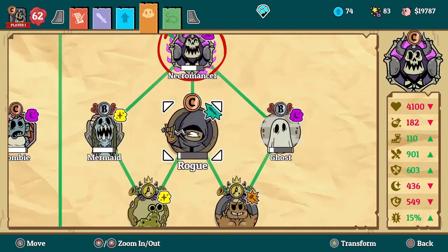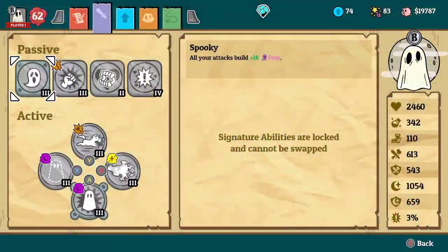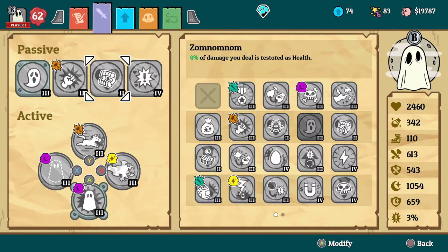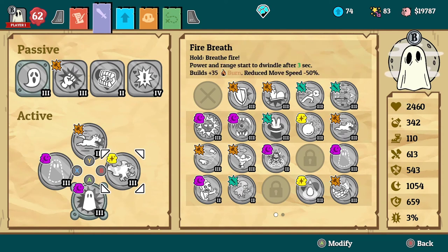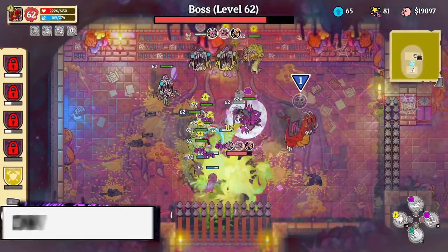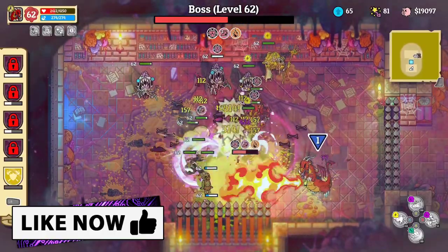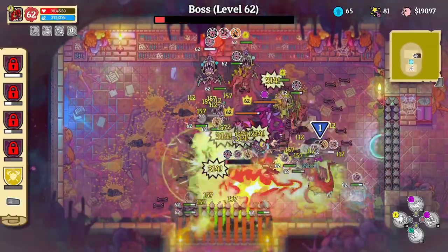An honorable mention we can't forget is the ghost. The ghost is a very strong character if you use it the right way. For passives I use Spooky, Strongman, Num Num, and Crit Cleric. For actives I use Gallop, Fire Breath, Boo that comes with it, and Ethereal — which makes the ghost kind of invincible. Experiment with the abilities and you should be good to go. Those were my top five — it may not be your top five, but experiment, see how they play, and have some fun. Thanks for watching, see you guys later.